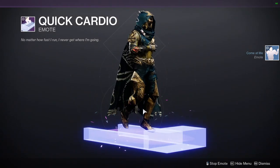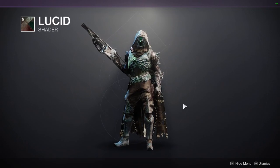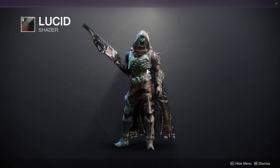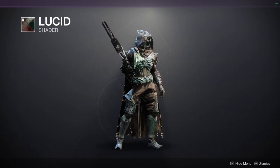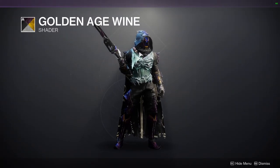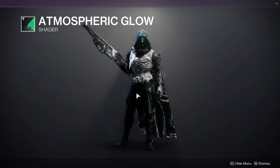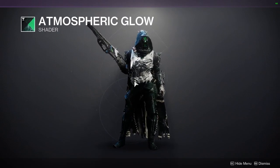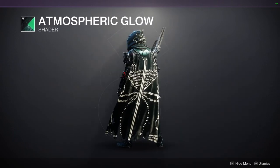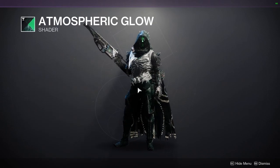We have Quick Cardio, which is just my Hunter running. And then for the shaders, Lucid is a cool shader — I actually really like it, especially if you combine it with a Hive-themed Guardian. The only unfortunate part is the cloth on the chest piece does not match the cloth on the cloak, which is what I'm trying to do for this look — so not a good look for this shader. Golden Age Wine — same thing, doesn't match. And also the glow is completely taking over everything, which is unfortunate but it is really cool. An Atmosphere Glow is a really good shader — definitely pick it up. It's a really good green glow.